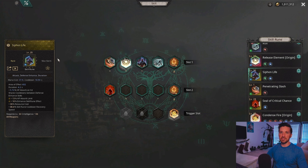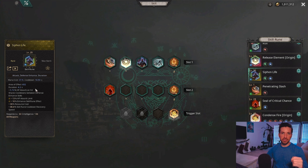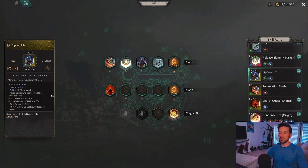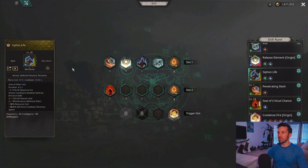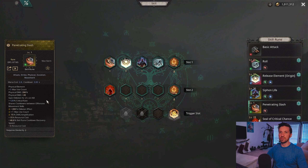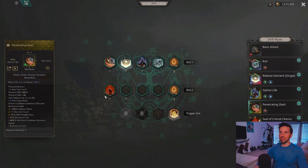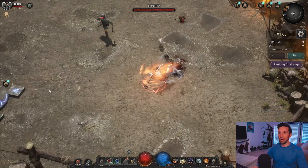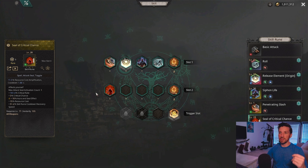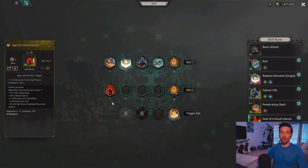For Defense Enhance we use Siphon Life to get a big life leech boost. Even though this is an intelligence-based build, you can also use Tenacious Regeneration if you prefer a quick HP boost and HP regen — it's also good. I prefer Siphon Life because you get significantly more health back. For movement I use Roll as my primary and Penetrating Slash in the additional slot to get around quicker. For Seal, use Seal of Critical Chance if you're not crit capped, or Seal of Condensed Elements if you are crit capped.